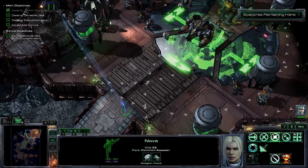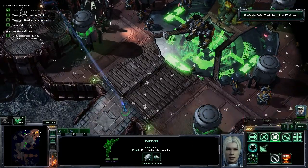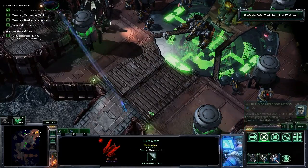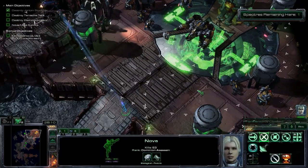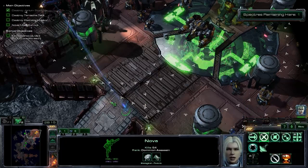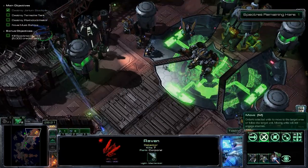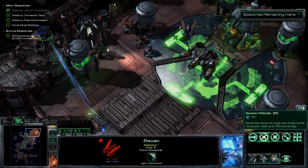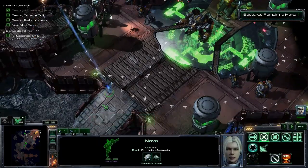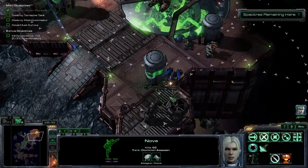I might sacrifice my raven into there and then control the Thor. What's it called? Dominate? I can also use this stuff. Like that, destroy that thing. And then here, destroy this thing.